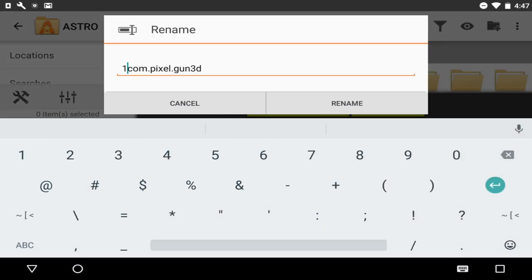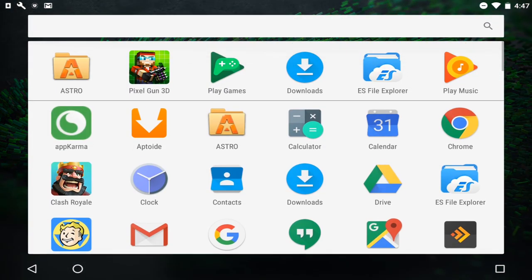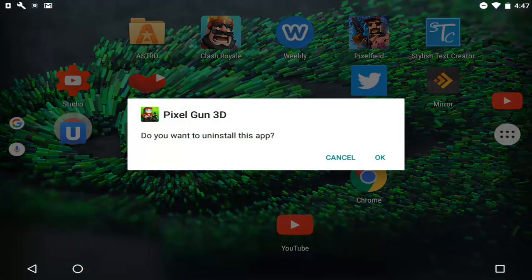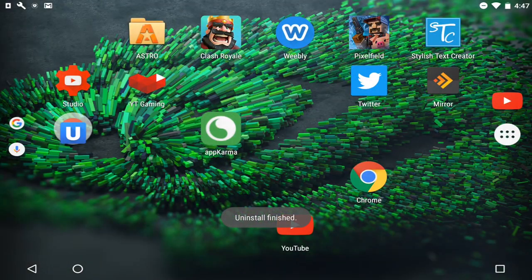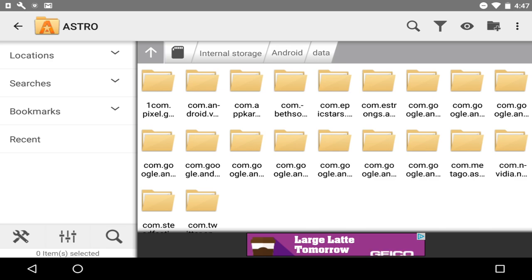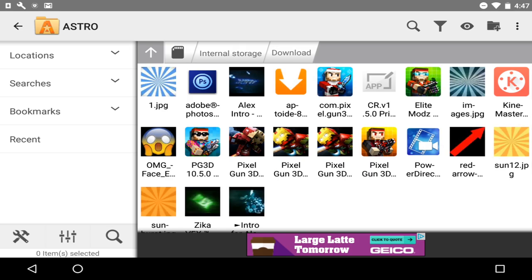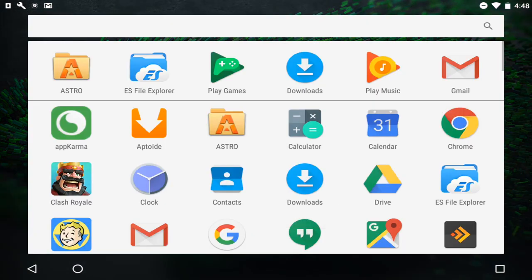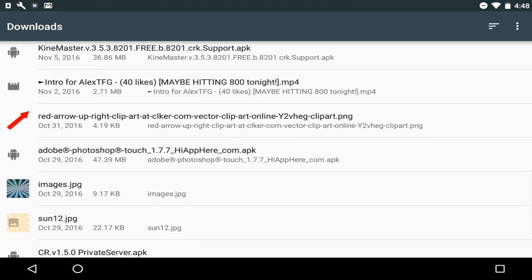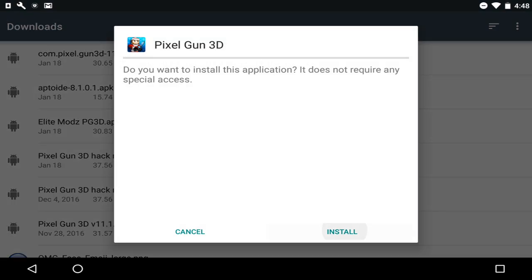Rename it by just adding the number 1 to the end of it, then click Rename. Now delete the hacked version of Pixel Gun 3D. Now is the time you need the old version of Pixel Gun 3D. Open Astro File Manager and navigate to your Downloads folder. I'll open my old Christmas update version — 11.2.3 — and install that.